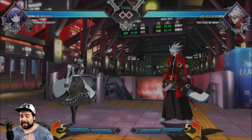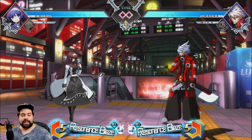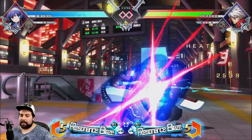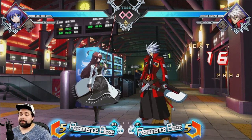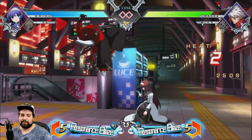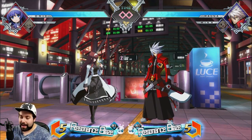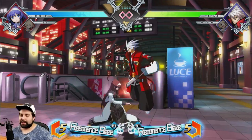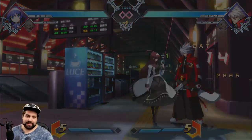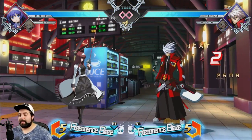Without further ado, let's get into the actual combo itself. We're gonna be starting off with anything you want — and I mean that in the most literal sense. You can literally do whatever starter you want. You can do 2A that leads into auto combos. However, the one thing you have to keep in mind is that no matter what it is, it has to lead into 2C into 2B — sweep into 2B. That is the main part of this combo. In this case I'm gonna be doing 5AA, 5B, 5B, 2C, 2B.